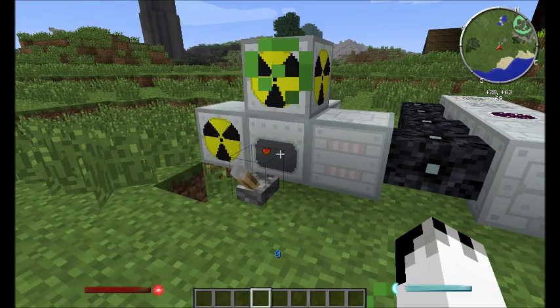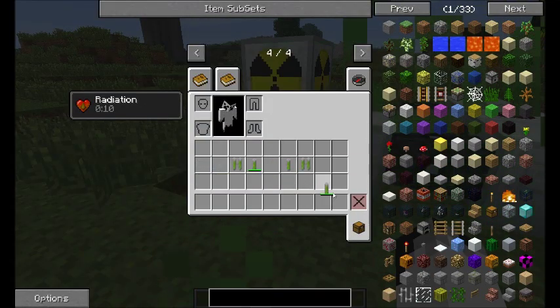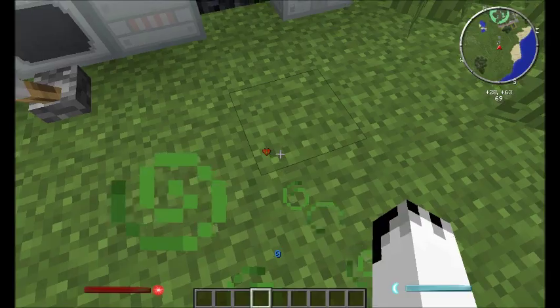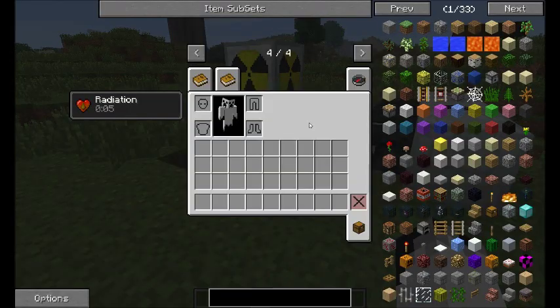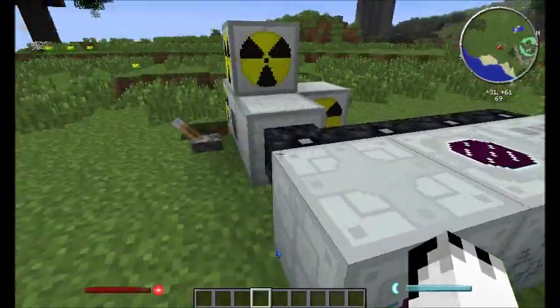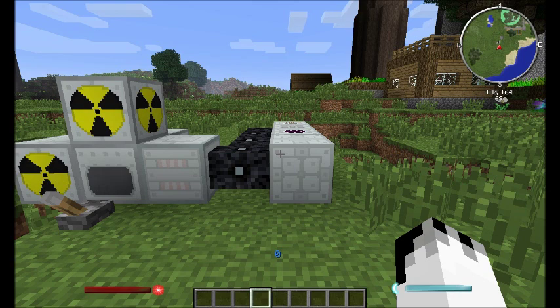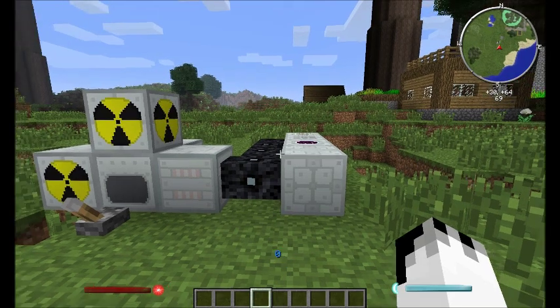Hello everyone, I'm MindFenix and welcome to my Industrial Craft tutorial. I've got a bit of a case of radiation sickness. Today what we're going to be going through is mass fabrication, reactors, and also the plasma launcher. Let's dive in.